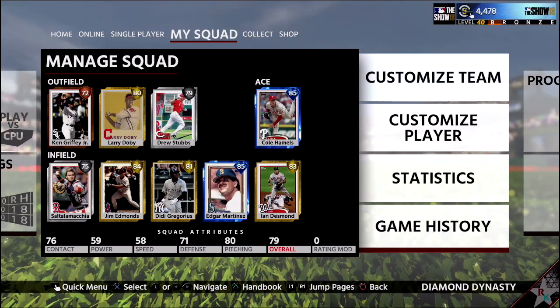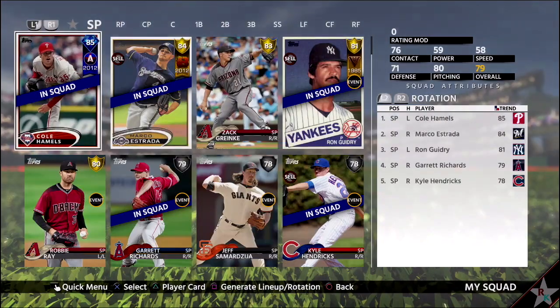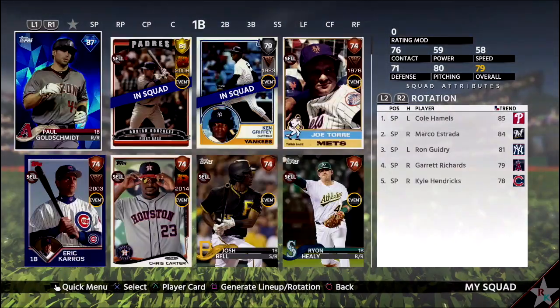It took some work, I'm not going to lie. Through a lot of playing, working the market, the community market, flipping cards, I finally acquired my favorite player — Paul Goldschmidt, 87 overall.